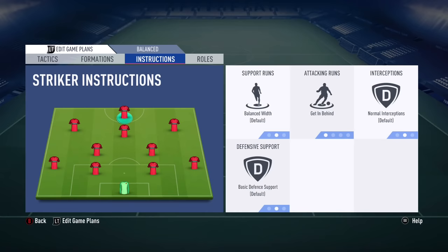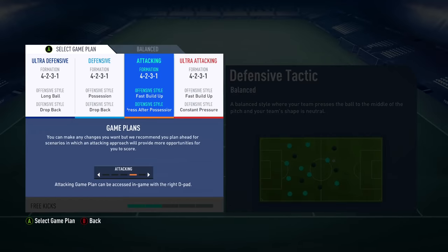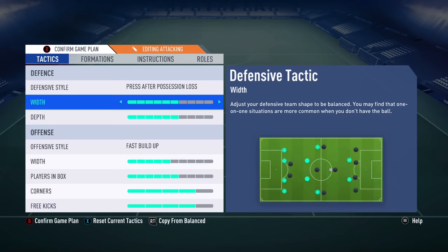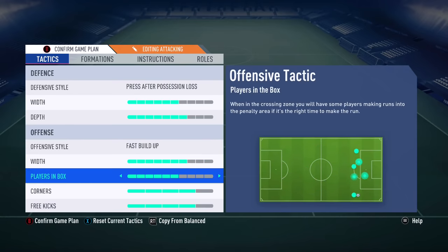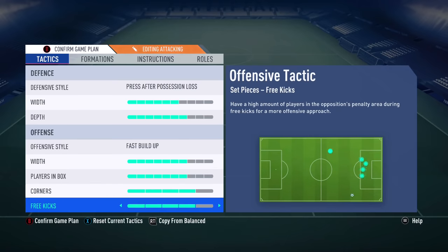Now we're gonna talk about the attacking mentality. I recommend you use the following tactics and instructions either if you struggle to create goal scoring chances, or if the opponent has a goal advantage or more in the second half of your matches. Defensive style: press after possession loss, width 6 bars, depth 7 bars, offensive style fast build-up play with 7 bars, players in box 7 bars, corners 4 bars, free kicks 4 bars.